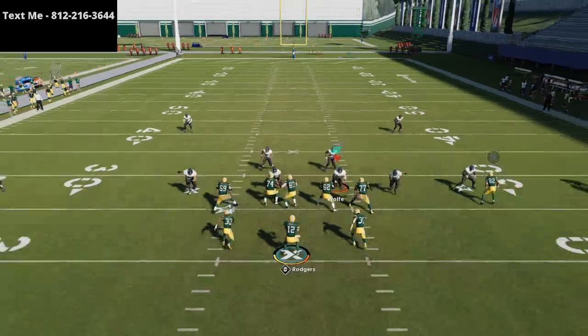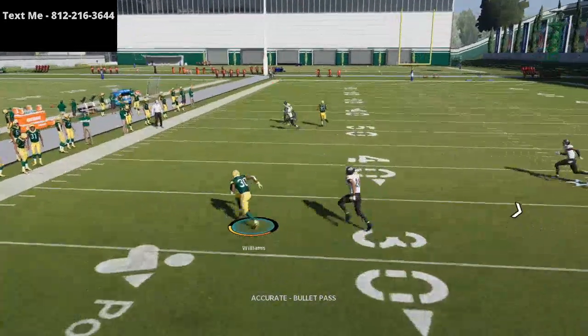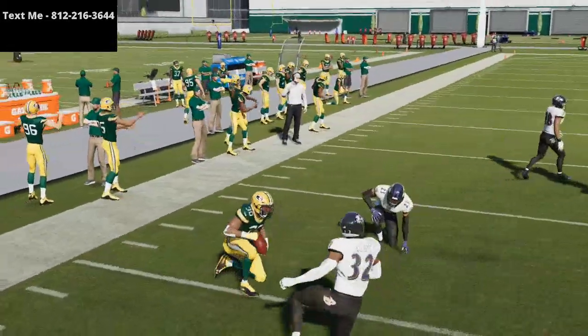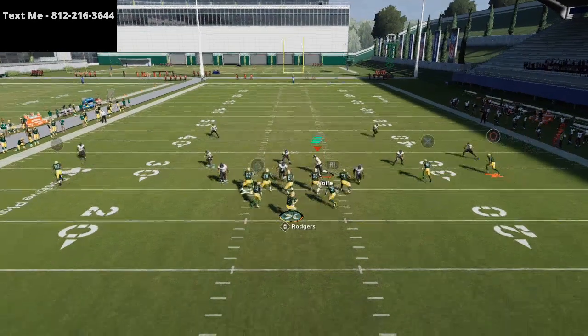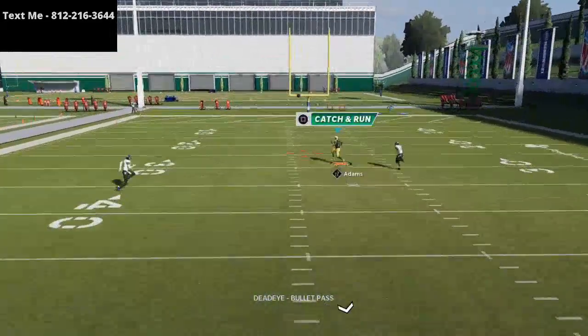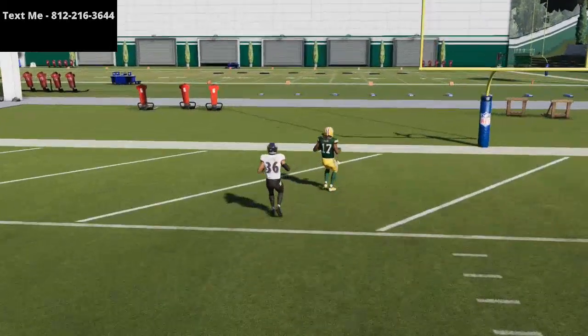This play is phenomenal against man to man coverage, and if they go zone, one of these two little in-routes are going to be open. The post route actually beats a lot of zones as well — if they run Tampa 2, this is still going to torch it. A lot of times the user is covering that middle deep third and forgets about this route, and you're going to throw so many touchdowns on this play. Put your best wide receiver there.